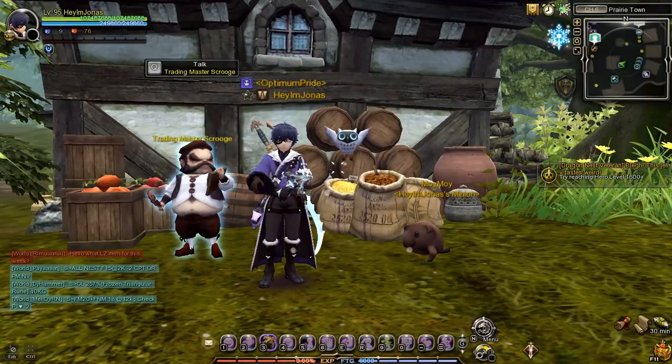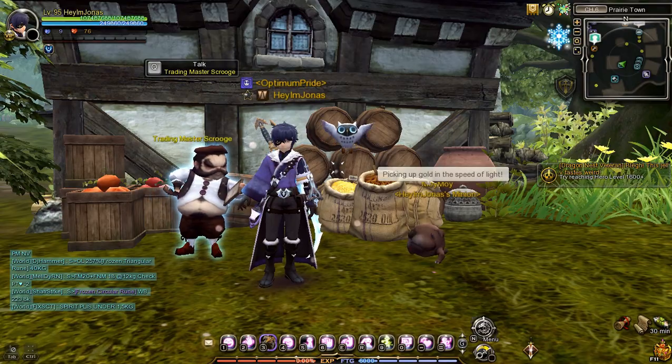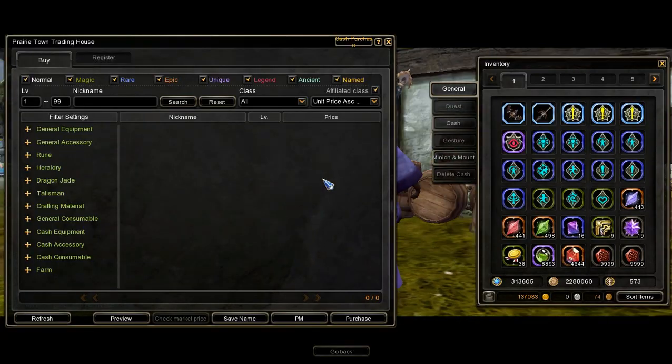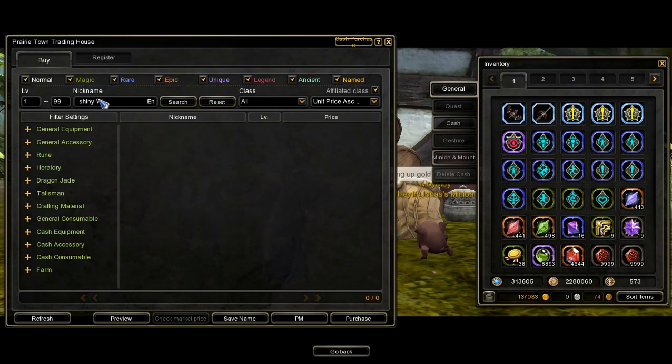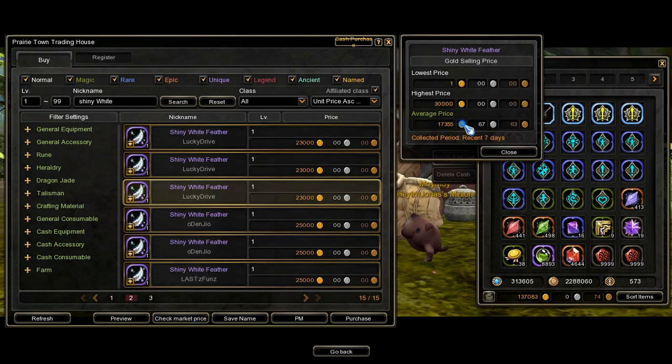The fastest and easiest way to get a Shiny White Feather is by buying it in the Trading House. Talk to a Trading House Master NPC and search for Shiny White Feather. By the time this video was recorded, the price of Shiny White Feather ranged from 15,000 gold up to 18,000 gold.